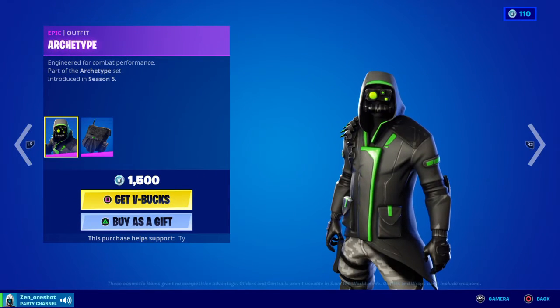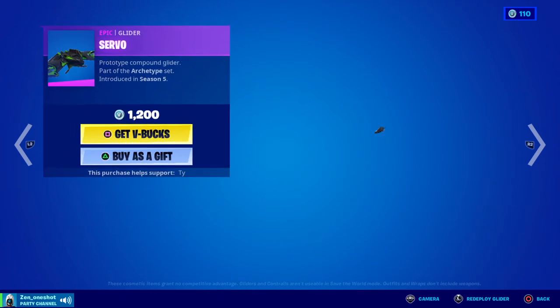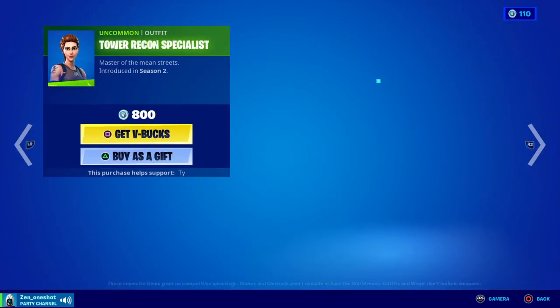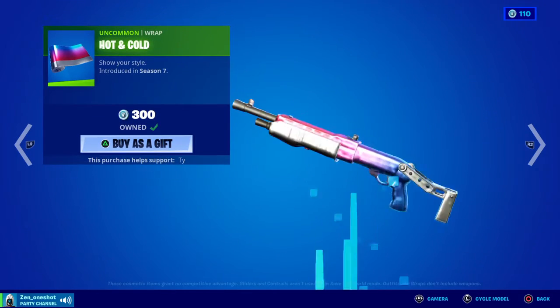We also got the Skeleton Rider with its variants, the Archetype skin with the Paradigm back bling, the Servo Glider, the Caliper pickaxe, the Tower Recon Specialist, the Relay, and Hot and Cold.